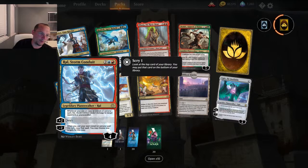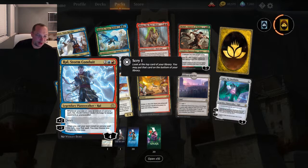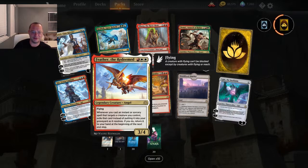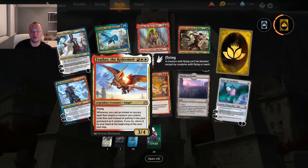Ral, Storm Conduit — four mana for four loyalty. Whenever you cast or copy an instant or sorcery spell, Ral deals one damage to target opponent or planeswalker. Minus two: when you cast your next instant or sorcery spell this turn, copy that spell, you may choose a new target for the copy. This is supposed to be really good in Commander. Three mana for a 3/4 flying — don't even need anything else. But when you cast an instant or sorcery that targets a creature you control, exile that card instead of putting it into your graveyard as it resolves, and return it to your hand at the beginning of the next end step so you can bounce creatures back and forth to recast them.